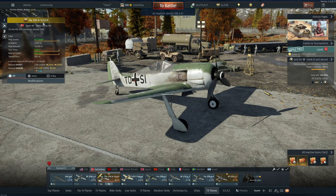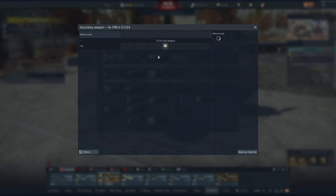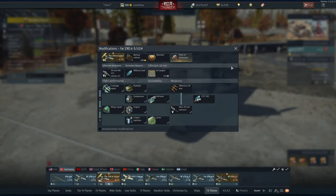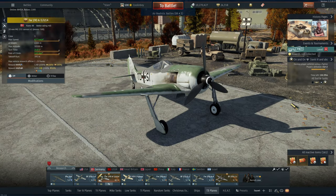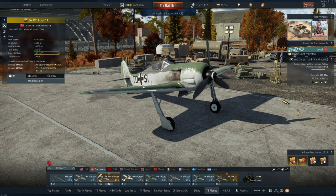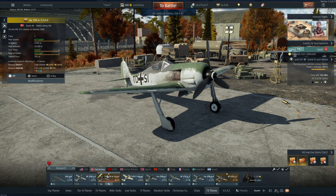This is a pretty unique aircraft. Even though it is a Focke-Wulf 190 A5 — one of the most commonly used aircraft around this BR — it is different because it can use a torpedo. In War Thunder's ever-expanding quest to get people into naval, they introduced a premium FW 190 that is also a torpedo bomber, and it's actually listed as such on its stat card.